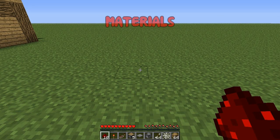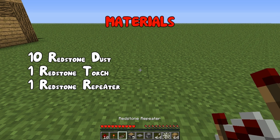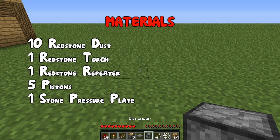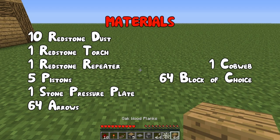So what you're going to need is: 10 Redstone Dust, 1 Redstone Torch, 1 Redstone Repeater, 5 Pistons, 1 Stone Pressure Plate, 1 Dispenser, 64 Arrows, 1 Cobweb, and 64 blocks of your choice.